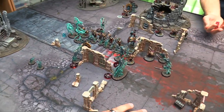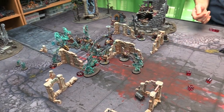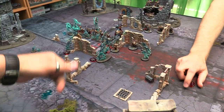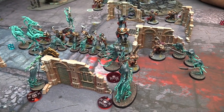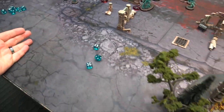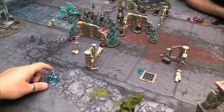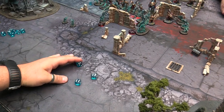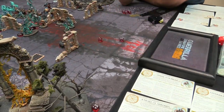2 deads. The other 2 guys into the Spirit Hosts — rerolling to hit. 2 wounds — 5+ saves, pass both. The Lord Arcanum fights — Spirit Torment hitting on 4s. 2 hits, rerolling 1s. 2s to wound with plus 1 from the lantern — 3 at minus 2. Against Liberators that's a 6+ rerolling 1s — 1 success. D3 damage — just 2. Chain Rasps pile in last.